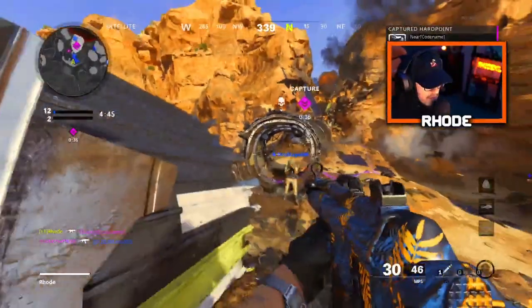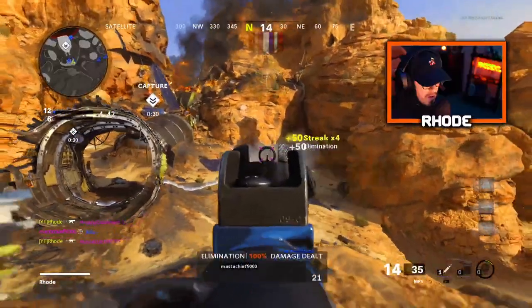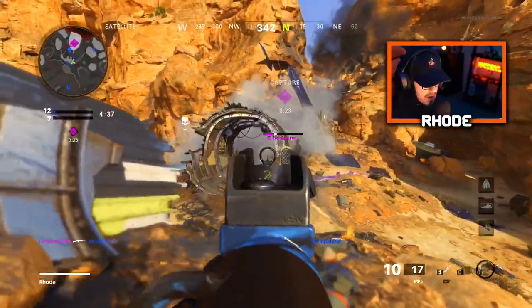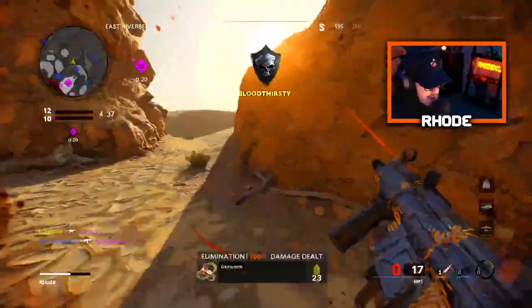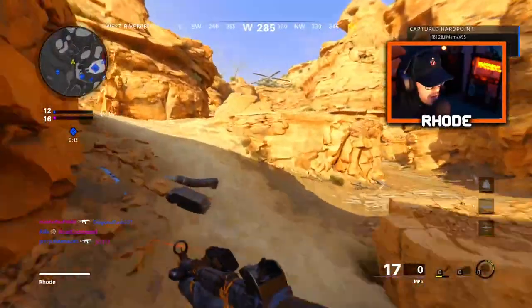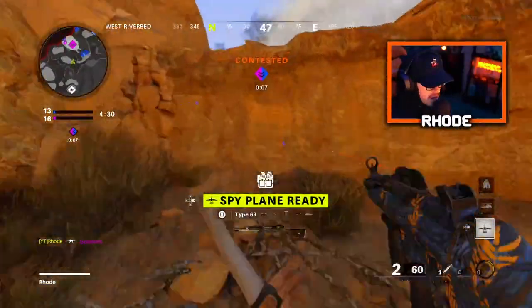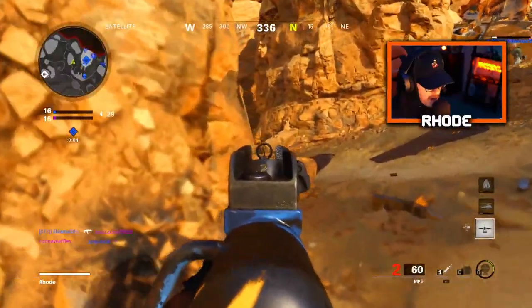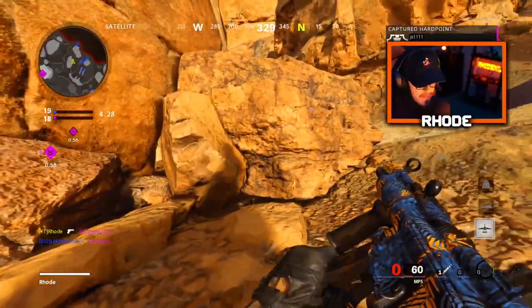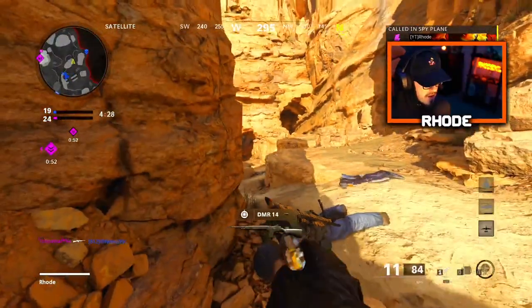Why is everybody code name? I'm kind of stuck right here, I don't know where I want to push. I'm gonna try to flank around — I just need to get some ammo, that's the only bad thing. Alright, we got the UAV. Somebody's back here, I don't want to go in there.